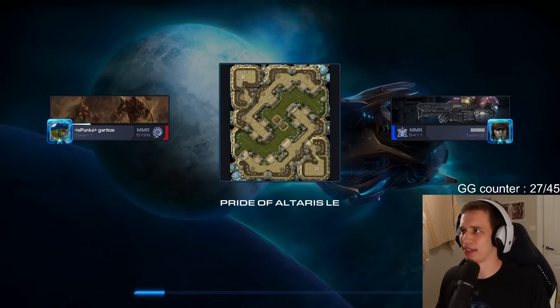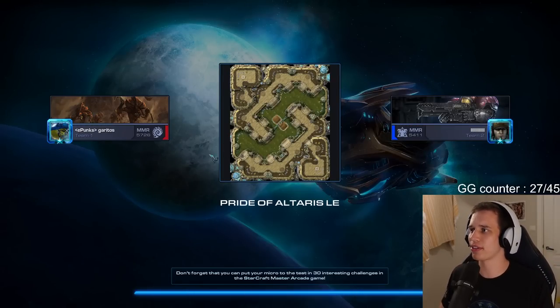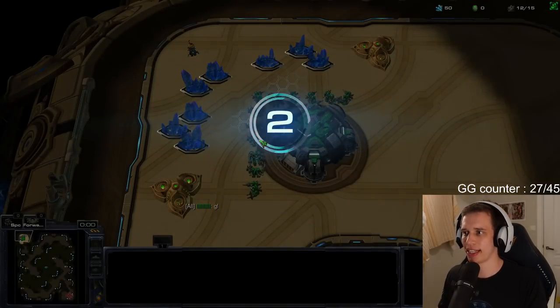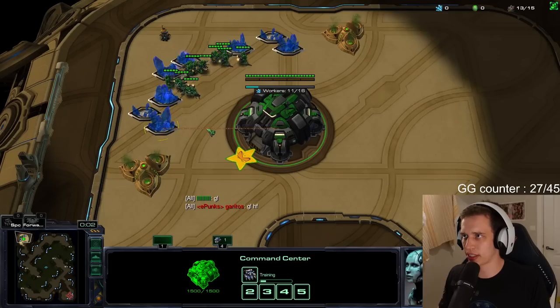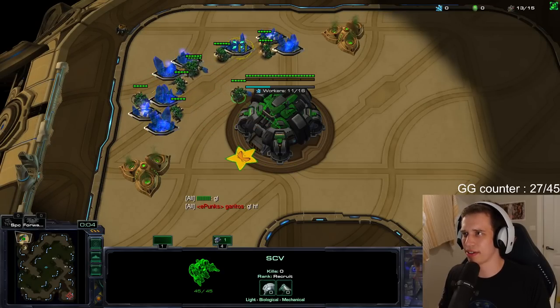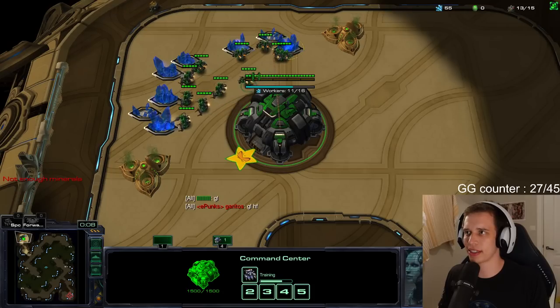Let's see if we can get someone else. I'm literally only getting Pride of Alteras against these Zergs — that is something else. I like the low ground position though. I don't think the high ground position is super useful honestly. The low ground position is going to do something for me, I can smell it.